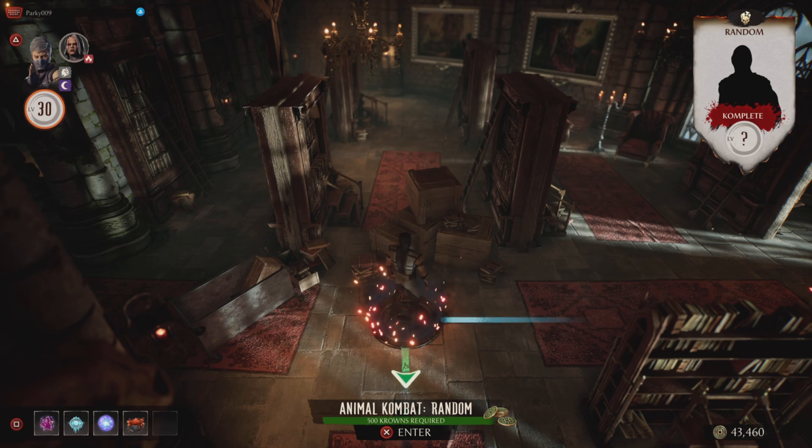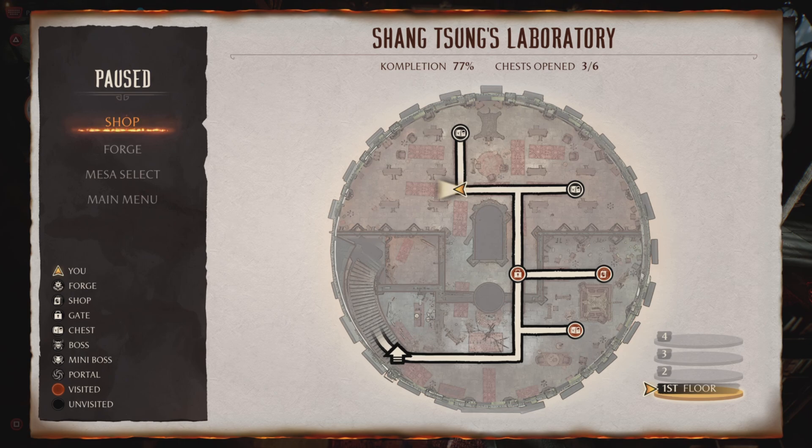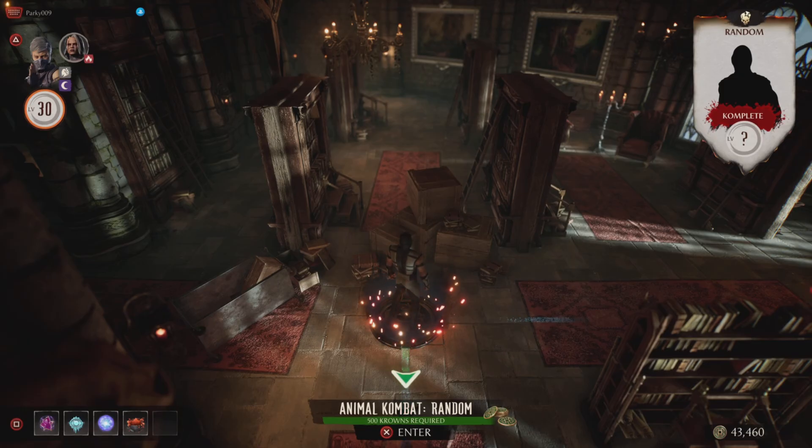I've just found a way to get herbs pretty much constantly - it just costs you 500 coins. It's Shang Tsung's Lab, first floor. You need to have completed the invasion final boss to unlock the fire gates. You can see it on the corner of the map there. Yeah, first floor, costs 500 coins.